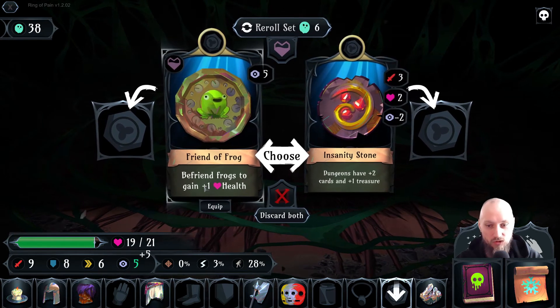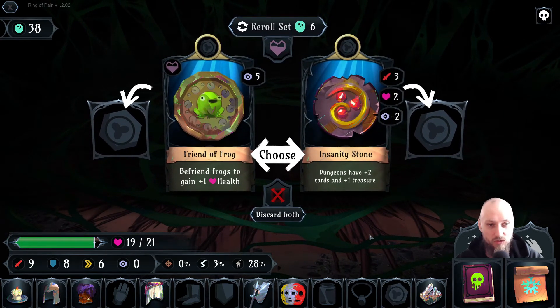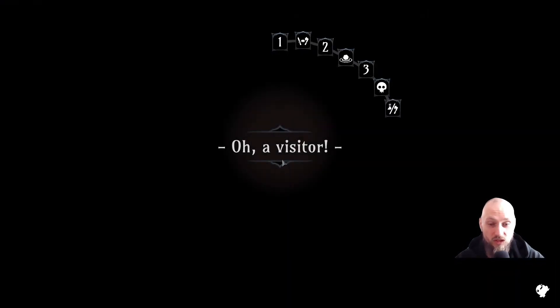Befriend frogs to gain one health. Dungeons have plus two cards and one treasure — I don't mind that one. Sure, why not — more to kill, more to get.